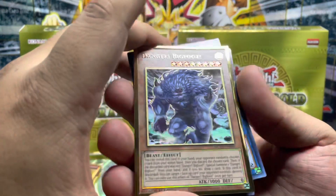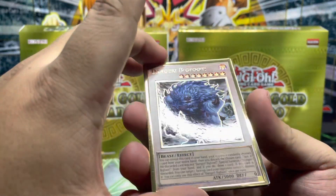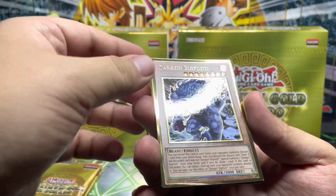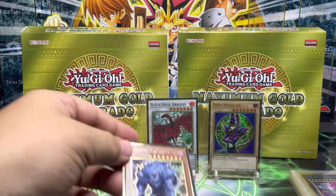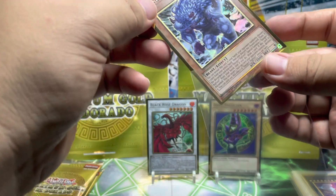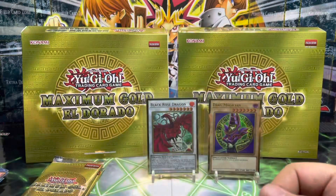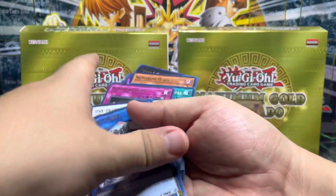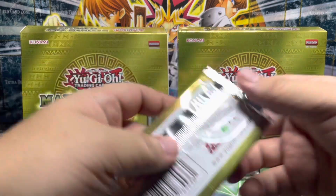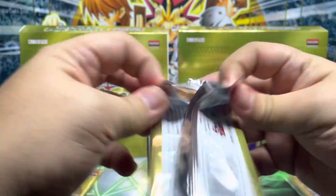We got the Bigfoot — just a little bit of dust, no damage. Some Premium Gold Rares sometimes have a little bit of unfortunate damage to them, but no, just a little bit of dust. I really like this Danger! Bigfoot — the Premium Gold rarity complements it really well, very awesome. Moving on to our final two packs now — how epic would it be if we could pull the ones I'm after from the final two packs? Let's go, let's pull some heat!